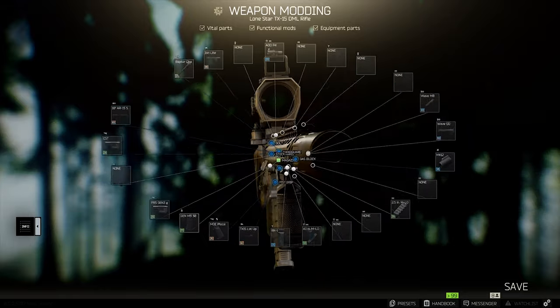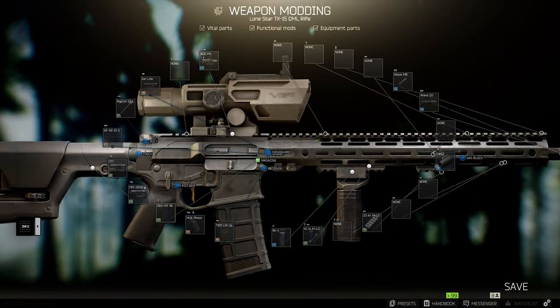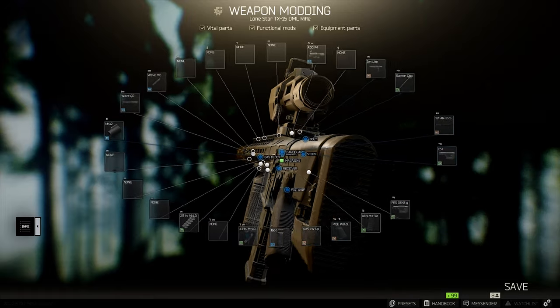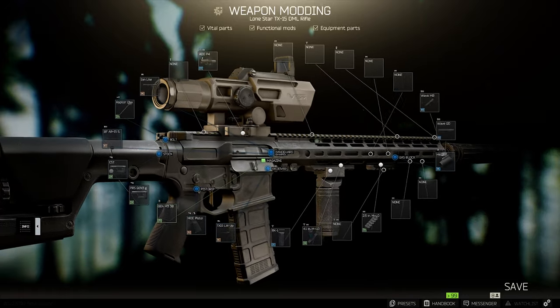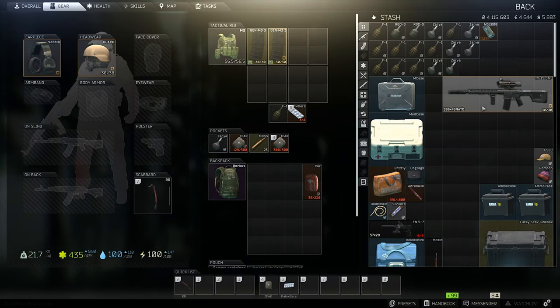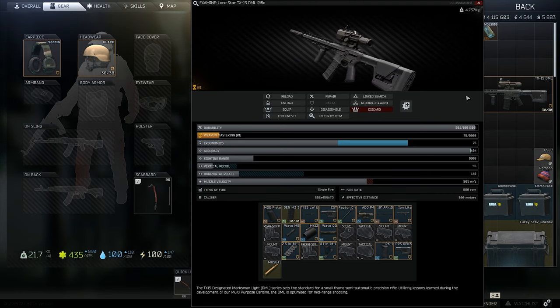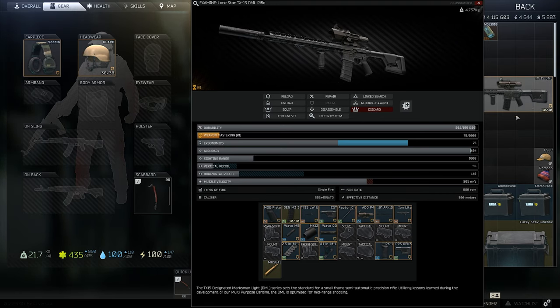The only downside I have with this scope is that sensitivity is super low when you aim down sight, and with the red dot on top it makes it almost impossible to aim down quickly and aim on someone that's moving fast in CQB situations. That's the only downside, otherwise it's fantastic. So now you've seen the gun, here are a few raids where I took out a few players with this rifle. I hope you enjoy.